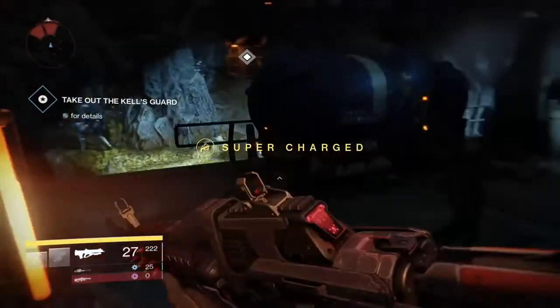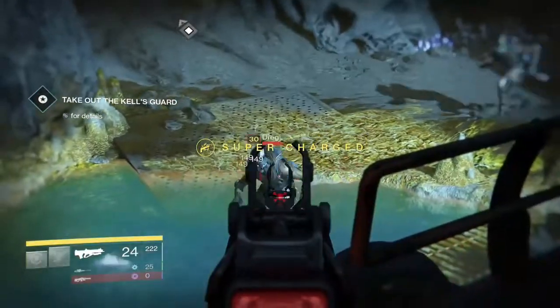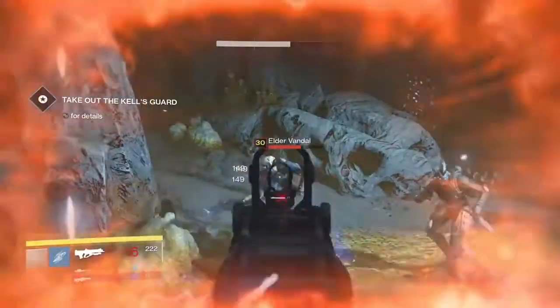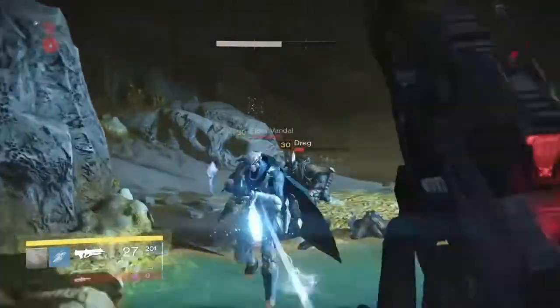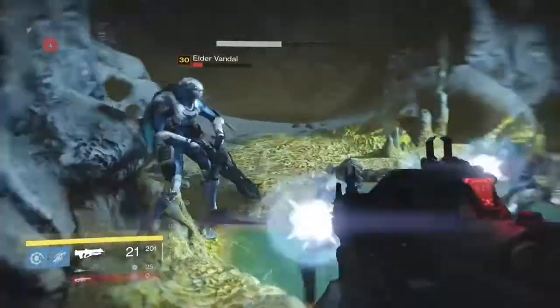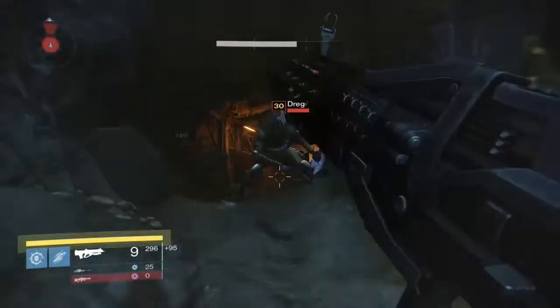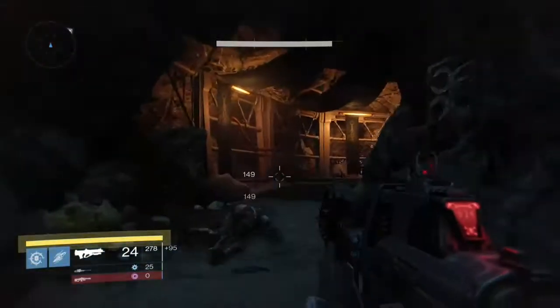Next up is High Caliber Rounds which staggers your target. We're up against level 30 enemies here so they'll be able to take more damage from us. As you can see when the shots are hitting them it just stuns them and makes them stagger as the description says, and I would recommend this for a PvE class while running raids and strikes.